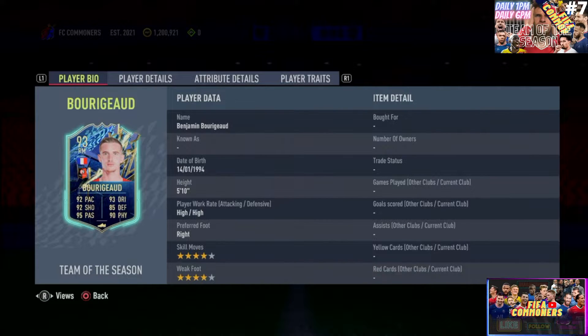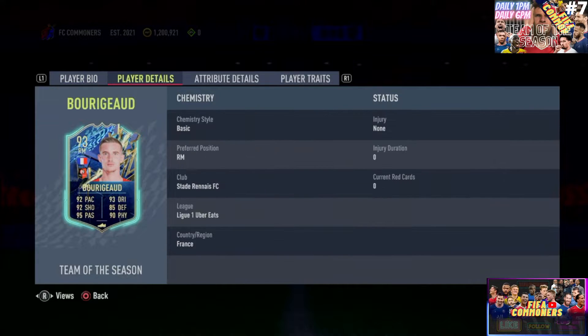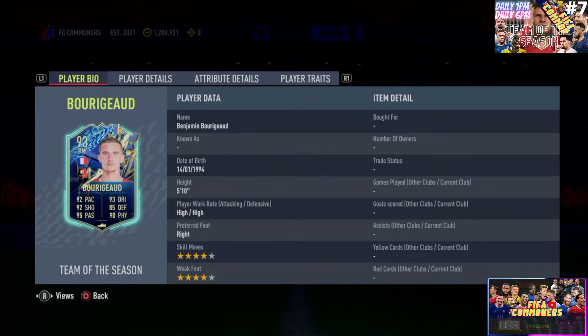This guy is 5'10", which is a really good height for somebody who is going to be a midfielder. He's a little bit taller than Canales who is 5'9". Moving on to the preferred foot, he is right foot dominant. 4-star skill, 4-star weak foot - just like Canales, that is just incredible. And he has high/high work rates, which is something we want so very much for every single card that is going to play as a CM in a 2CM or 2CDM formation.